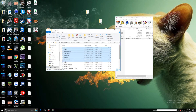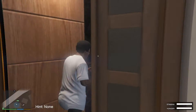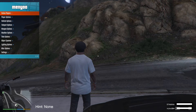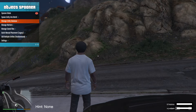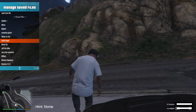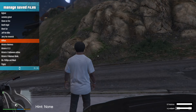Now all that's left to do is open up GTA and give it a try. Once you open up Grand Theft Auto, press F8. If the menu doesn't pop up, click it again and you should see the menu. Now go to Object Spooner, then go to Manage Saved Files, and you should see all these options: Aliens, Bigfoot, Cemetery, Ghosts, and Ghost Car.